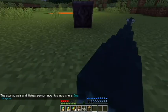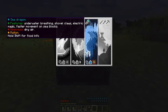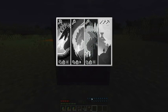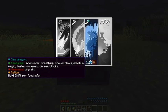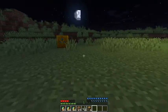We're going to go to the sea dragon. The sea dragon is good with digging — underwater breathing infinite, shovel claws, electricity magic, and faster movement on sea blocks. I believe sand and water count as that. The weakness is dry air, so as you can see down here we have a water hot bar. All they eat is fish meat: cod, golden apple, salmon, honey bottle, puffer fish, tropical fish, kelp, and an enchanted golden apple.